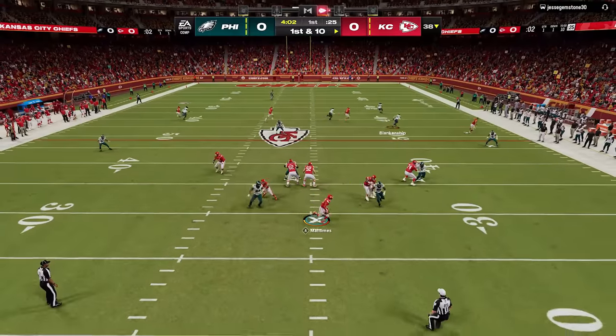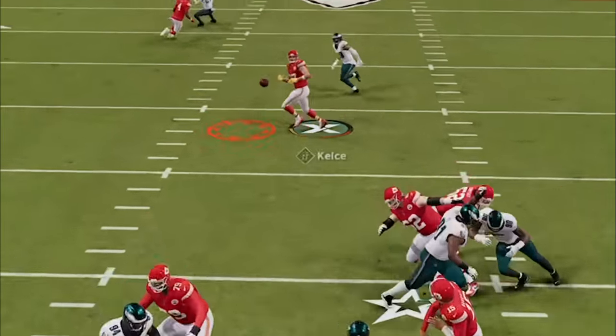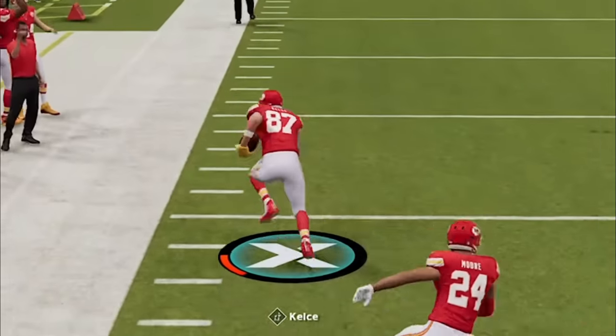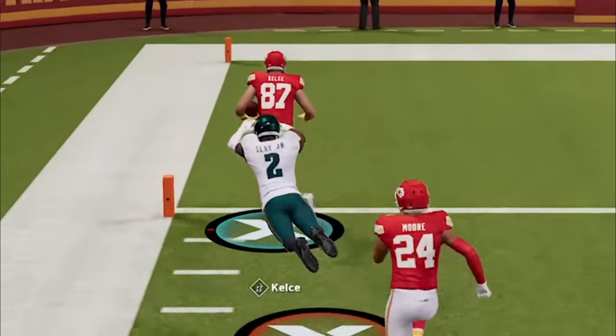It starts off pretty good as I basically get a coverage sack, before Travis Kelsey gets one of the most BS animations I've ever seen — not once, but twice — as he breaks through half my defense and outruns the rest for an 80-yard score, making me hate Taylor Swift even more.